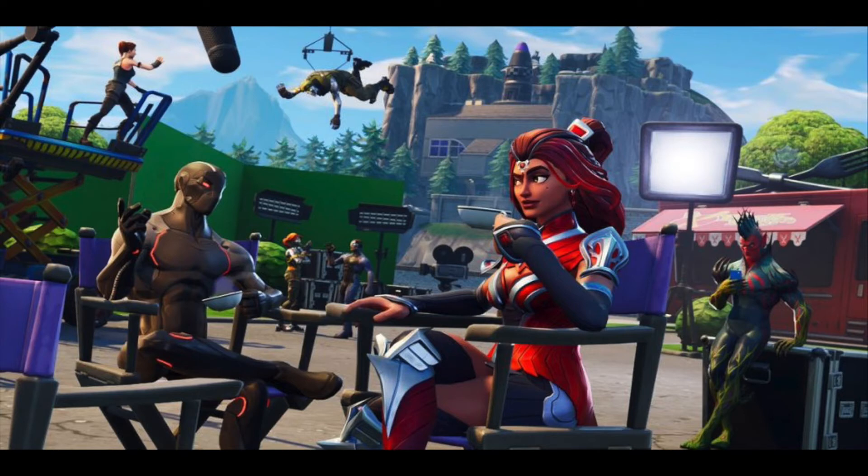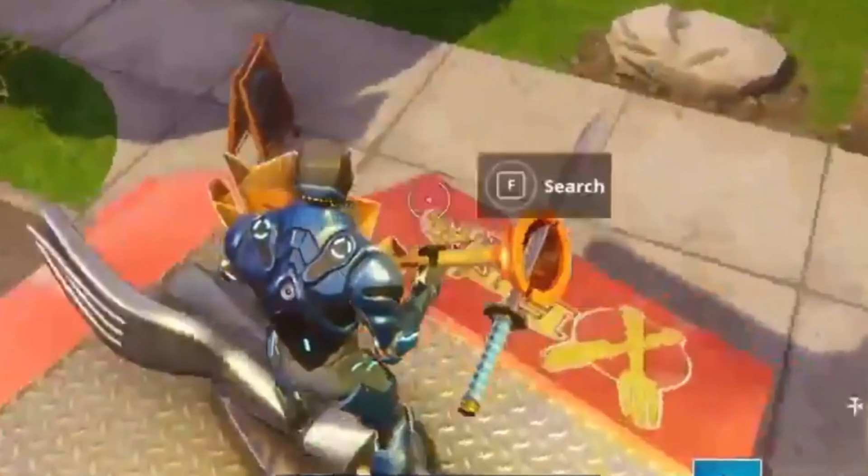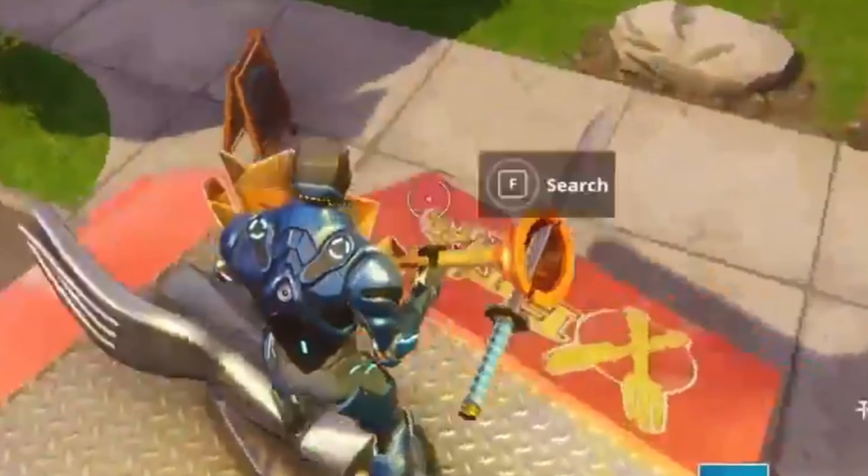Now, this is not very hard, because as you see in the loading screen — the new loading screen for week 6 — when you finish all the other challenges, it'll show a Battlestar on top of a Fortnite truck. When you go to the Fortnite truck, it's in Greasy Grove, you will find the secret Battlestar and get one free tier.